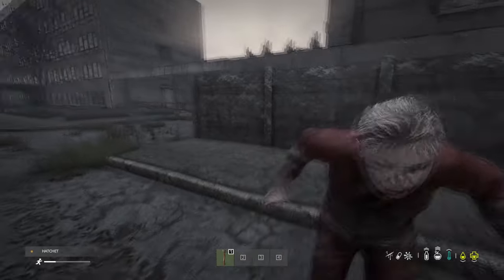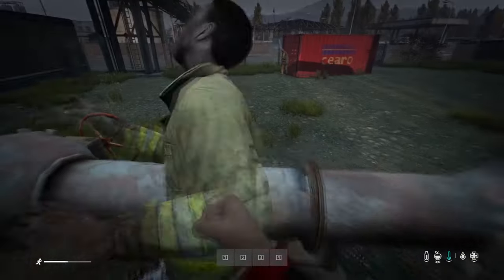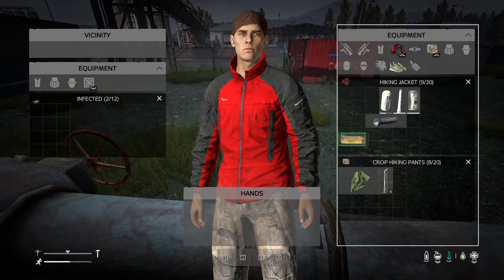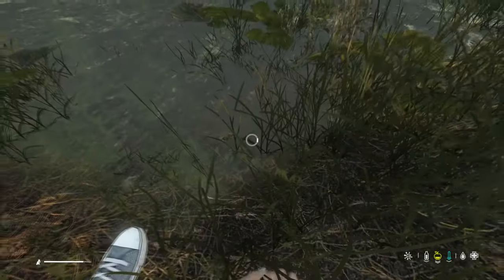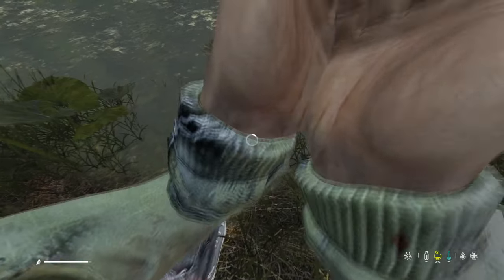Tip 11: Wash your hands every opportunity you get. Getting blood on your hands — such as from fighting zombies or trying to catch and kill chickens — can get you sick quickly. Just walk over to a pond, ocean, or well and wash.